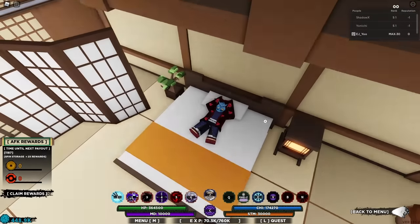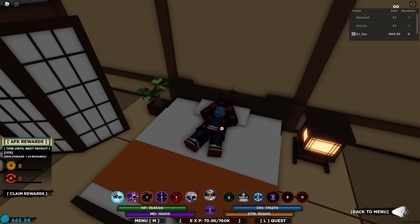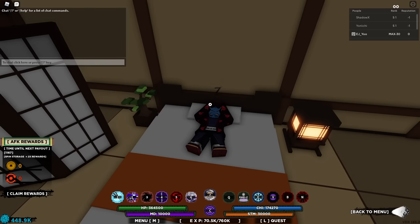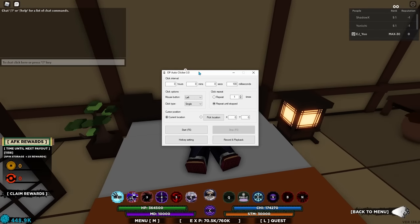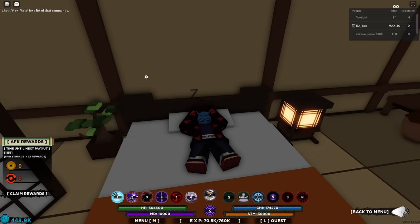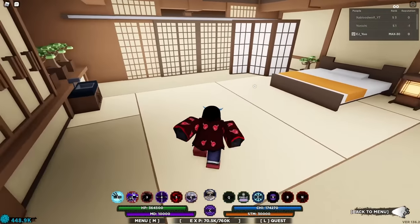You can keep this running while you're sleeping or out doing something in real life. One thing to know: Roblox will kick you for being AFK after 20 minutes, so you need an auto clicker to prevent that. My favorite is OP Auto Clicker — just turn it on and it'll keep the game running all night. These are called AFK rewards, and they're a great source of passive income for both Rio and spins.